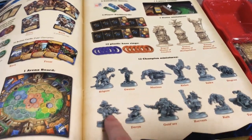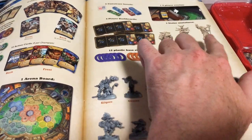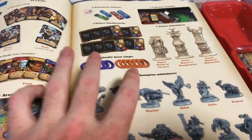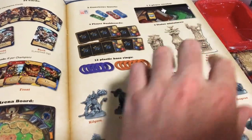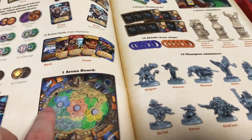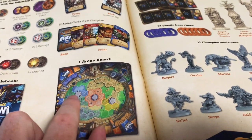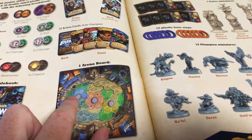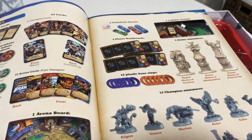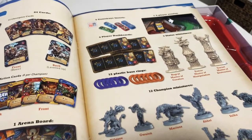Not only does it come with all the different heroes, but these big statues here are objective markers — they're actually represented by giant statues in the game. That's pretty awesome if you're into miniatures. You can see the arena here, and these are the points where you place those statues.